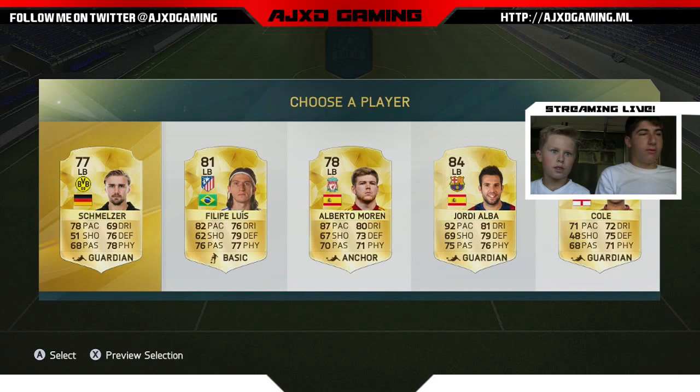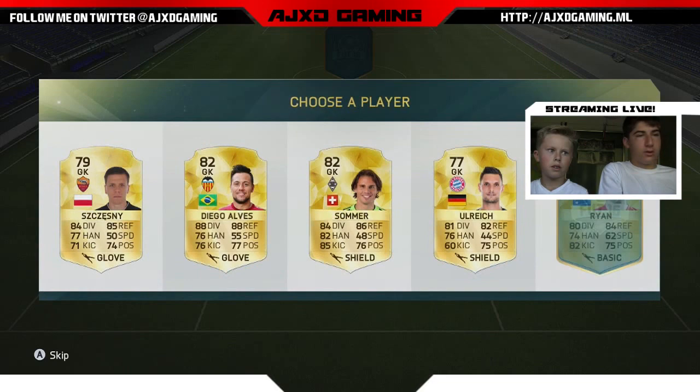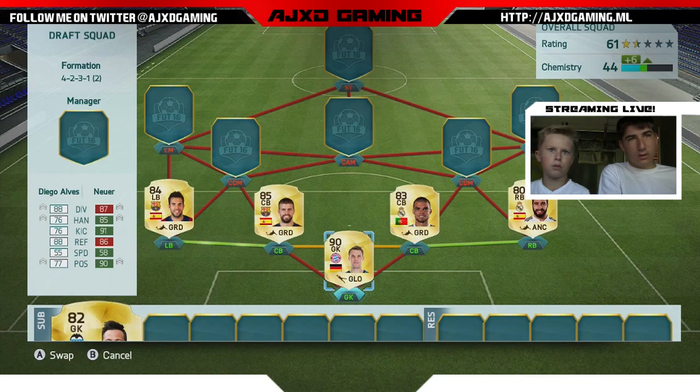And then Felipe Luis or Jordi Alba? Jordi Alba. This is fine actually, because our entire back line is Spanish. Let's see if we can get a Spanish goalkeeper — Diego Alves. He's lower rated, but that improves our chemistry. We're going Liga BBVA.